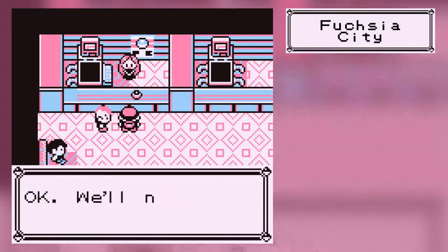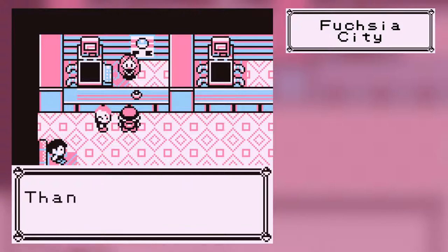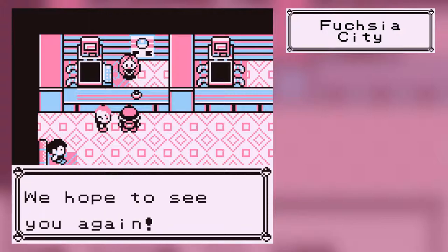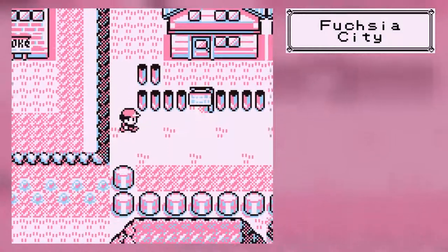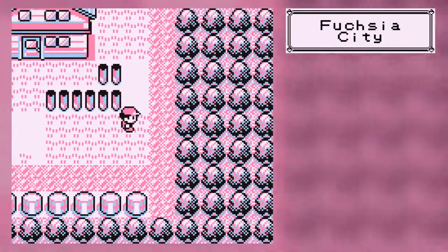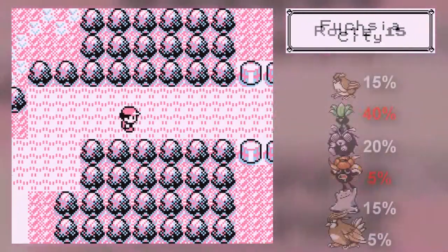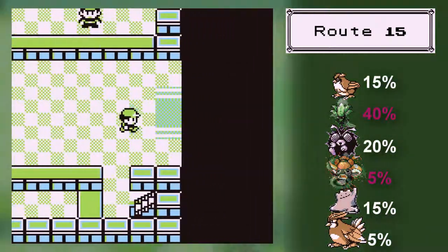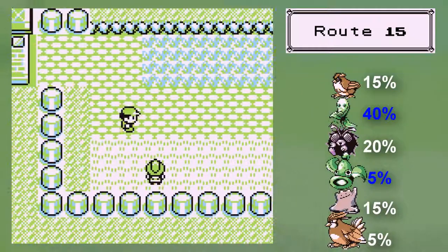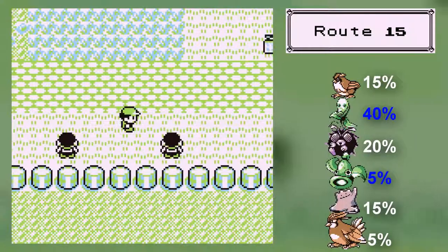That being said, that is like one of the longest areas of the game. And when you think about it, besides Cycling Road, the only other routes in the game are the ones between Pallet and Fuchsia — only about three different routes there. You've also got Silph Co, the Pokémon Mansion, four gyms, and Victory Road. So there's a bit of game left, but trust me, we are well past the halfway mark by now.